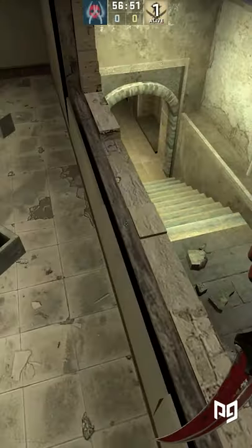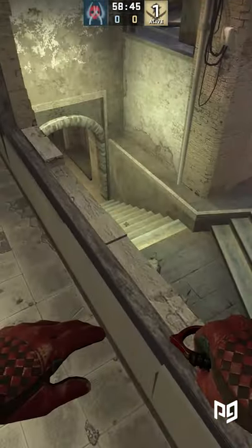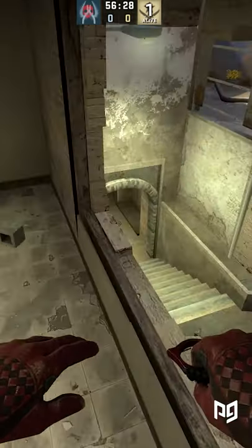Finally, we got a more advanced one, and that's the window to cat jump. For this one, timing is everything. If you jump too early, you're gonna be bumping your head, and if you're too late, you'll just fall off. I'd recommend you practice it a bit, but if you really can't make it, try this jump instead.